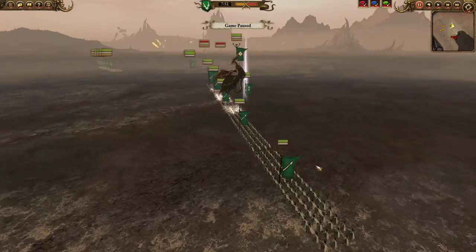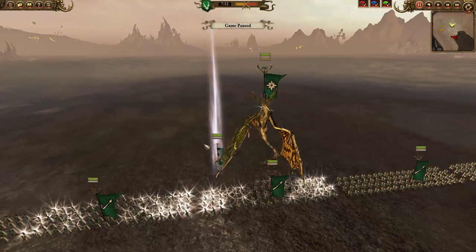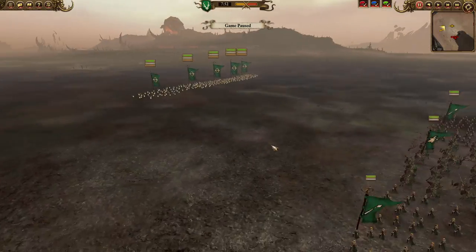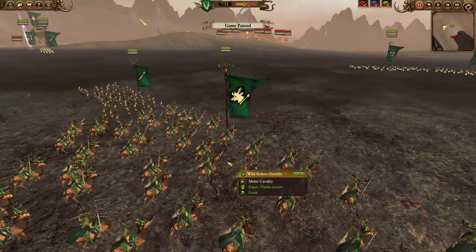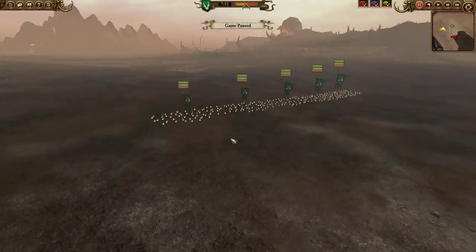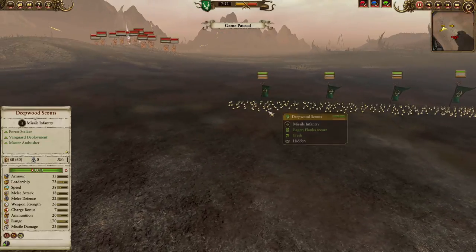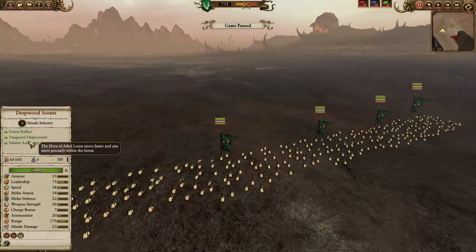I've got five units of eternal guard with shields and a branch wraith with only earthblood. I've got my glade lord on a forest dragon. Off on my right flank I've got two units of war dancers with Azarai spears flanking a unit of wild riders with shields. I've got five units of deepwood scouts, and deepwood scouts have the master ambusher ability, which allows them to